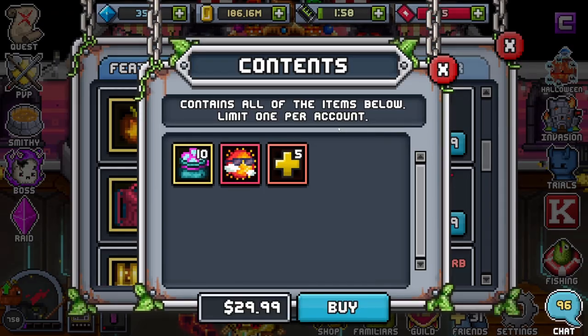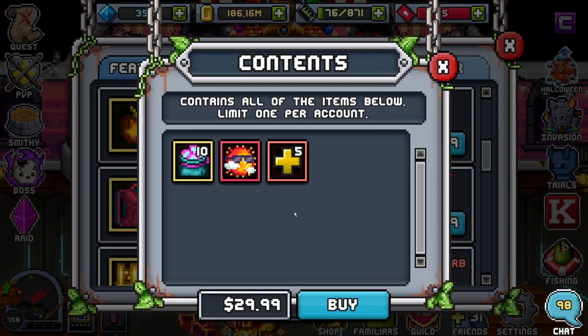Let's check out the Trials push pack. This is a pretty solid pack. If you guys are looking to stock up on some resources or do a really big push, especially for that accessories chest, this is probably going to be your best friend. I highly recommend snagging this.